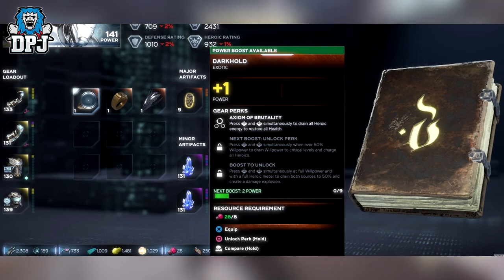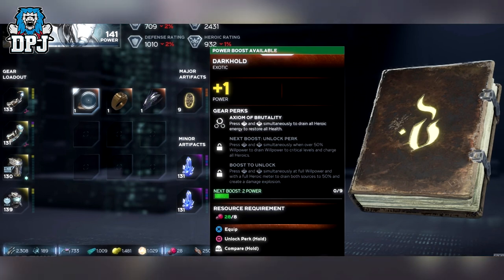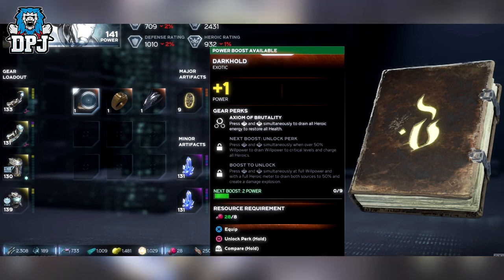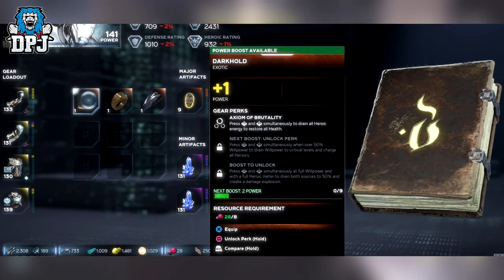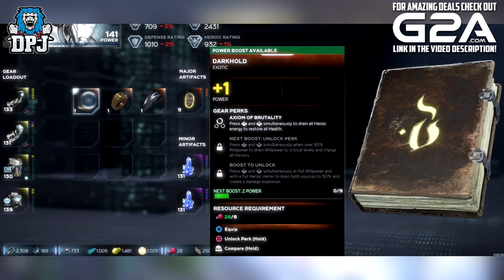The next perk allows you to press both thumbsticks when over 50% willpower to drain willpower to critical levels and charge all heroics. Its third perk is great too — press both thumbsticks at full willpower and with full hero meter to drain both sources to 50% and create a damage explosion. That's a lot of thumbstick pressing, but I'm actually close to getting this exotic myself and I cannot wait.